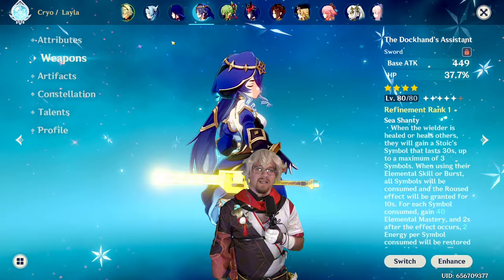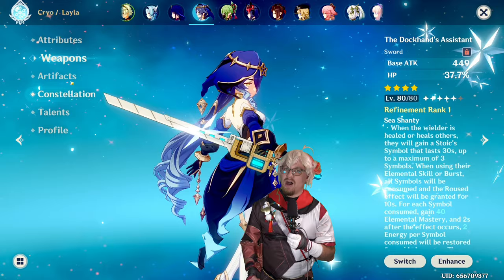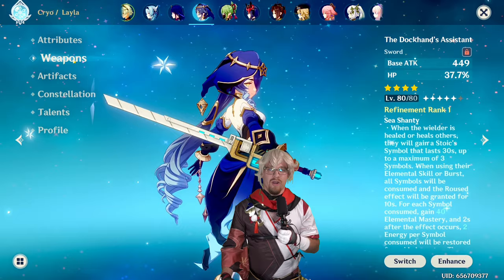Next is Layla, especially if you're pairing her with four-piece Tenacity, where Tenacity is buffing and Freedom Sworn can buff as well, because Layla's shield is going to be shooting those little particles out so you can get the elemental reactions to get the buff. This can be good for a more buff-focused Layla and not as much of a shield-focused Layla, because Layla's shield comes off of her HP. So you want her to have high HP, but if you want her to buff more, Freedom Sworn can work.